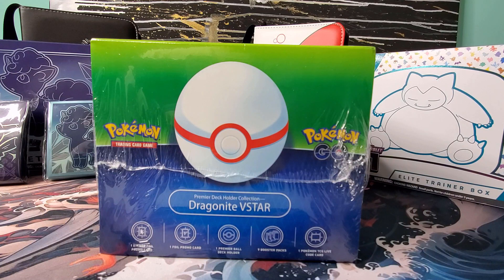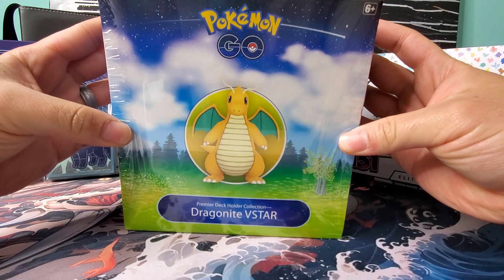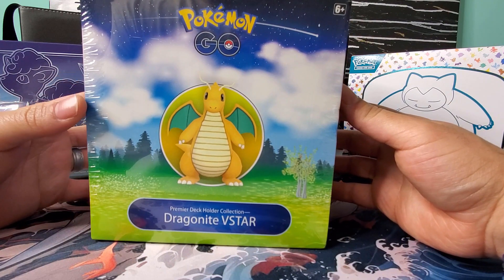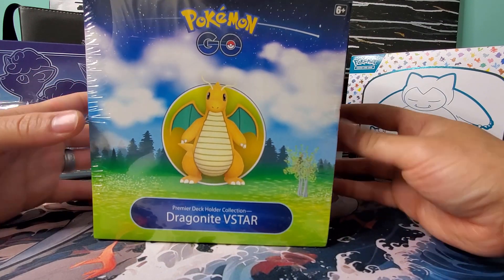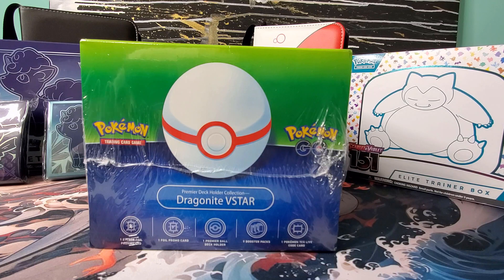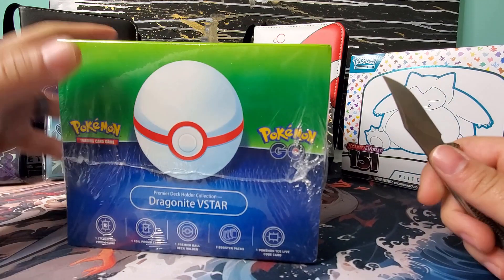What is up, I am Shark of the Cards, and today we are going to be opening up the Premier Deck Holder Collection, the Dragonite V-Star version from the Pokemon Go set. This will be my first time opening up anything from the Pokemon Go card set. I really got this because of Dragonite, aka Goofy Charizard, he's one of my favorite Pokemon, and he's got a couple of promo cards in here, and you get the Premier Ball deck holder, which I think will be a pretty cool set piece to have. I also got this for a pretty good price, and it comes with 9 booster packs in it.